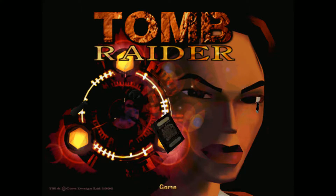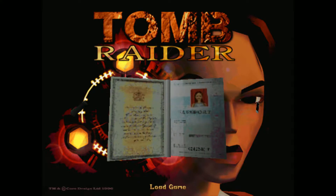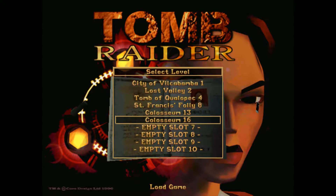Hi friends! Today we're going to be doing the Coliseum. It's not too lengthy of a level, but you've got a lot of stuff to do, a lot of returning back to old areas. There's lots of animals and we have to see Pierre a few times. There's going to be 3 secrets, 14 pickups, and 26 kills — though I'm willing to bet I'll only have 25 because the last kill is kind of a hard one to get. But let's go!